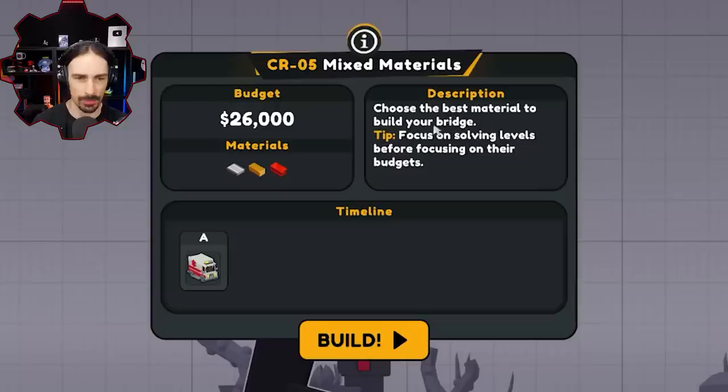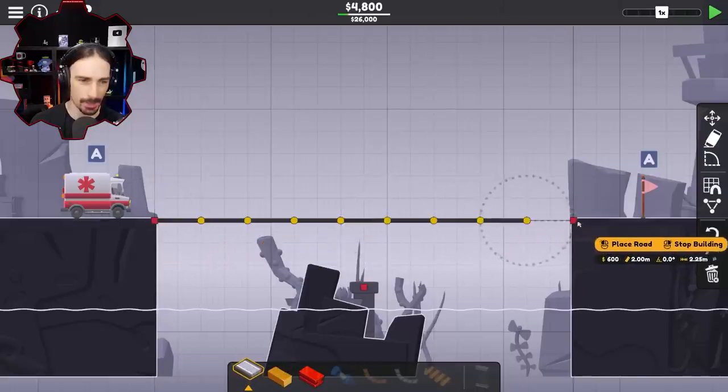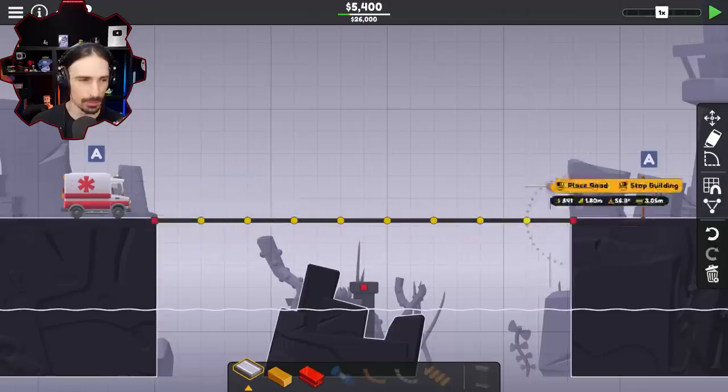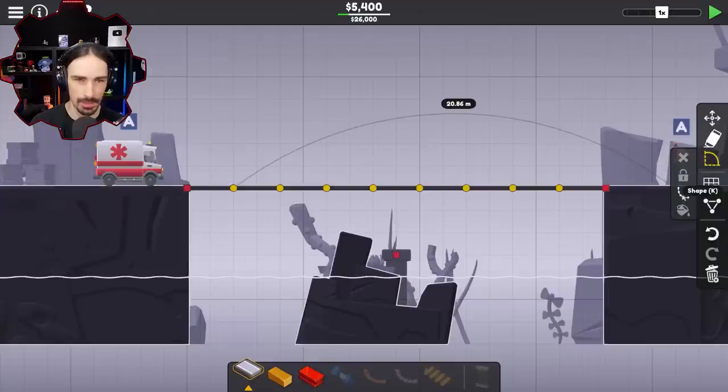Choose the best material to build your bridge. Focus on solving levels before focusing on budgets. I was a little confused — I thought it meant bridge levels, like levels of bridge. Am I supposed to use a multi-level bridge right now? I'm not ready for that kind of commitment. At some point I probably shouldn't always just have a perfectly straight road — can the cars go along curves and stuff?